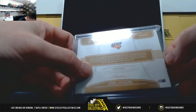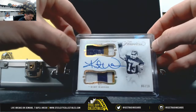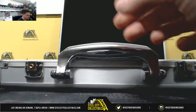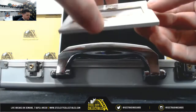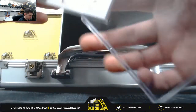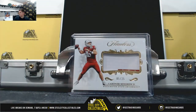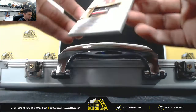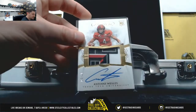That's awesome. Kurt Warner — it's a nice dual patch auto. Minshew Magic, 5 of 25 on the two-color patch. This stuff's actually going through the roof. Intern Wesley, 6 of 25.